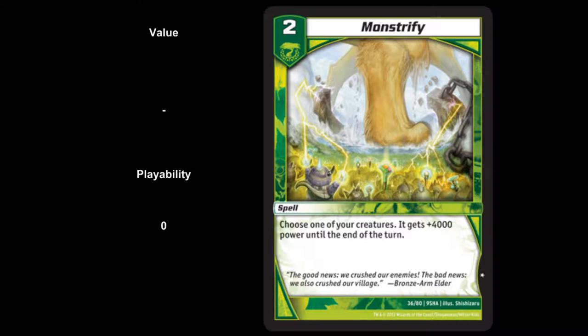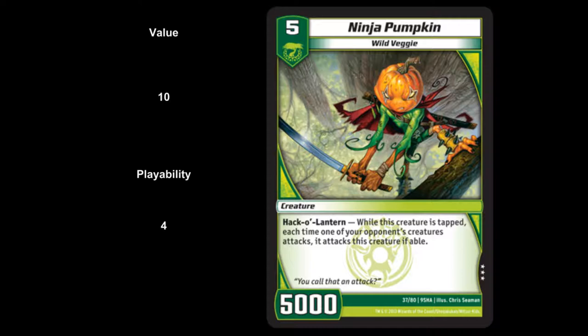Next up, we have Ninja Pumpkin — a Wild Veggie, level 5 with 5,000 power, and the ability Hack-O-Lantern. While this creature is tapped, each time one of your opponent's creatures attacks, it attacks this creature if able. I'm a big fan of this card — initial value around $10 and playability of 4. Against Monolite or any aggro deck, if you have this guy tapped and they don't have a creature bigger than 5,000, they do not get through. This fits really well in something with white — tap down one of their creatures, swing another, and now all their dudes have to attack this guy. It's very strong and could set you far ahead against aggressive lists. We place it at such a strong value because Rush is going to be a very strong archetype in the next meta.